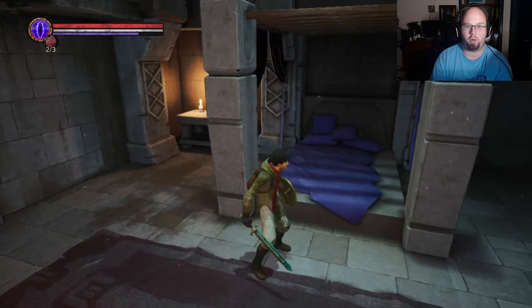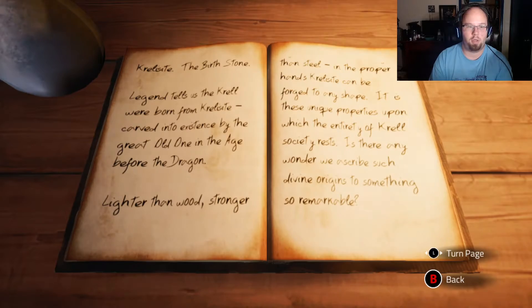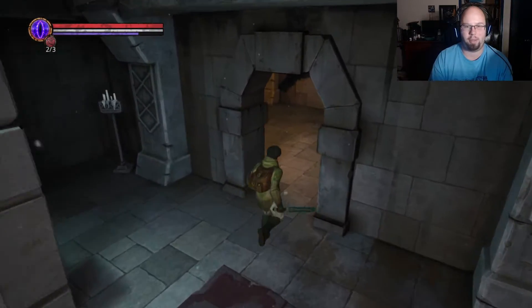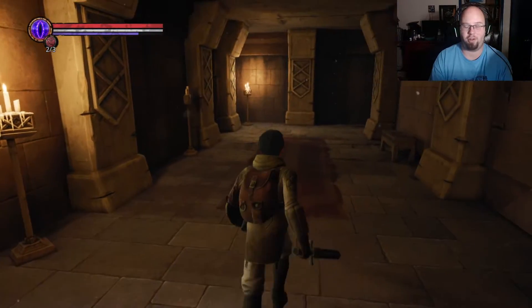Oh hello, this is where the queen or the princess slept. 'Kresselite — the birthstone. Legend tells the Krell were born from Kresselite, carved into existence by the great old one in the age before the dragon. Lighter than wood, stronger than steel. In the proper hands, Kresselite can be forged to any shape — it is the unique properties upon which the entirety of Krell's society rests.' I don't care about that — it's just a story, I just don't have a desire to read.